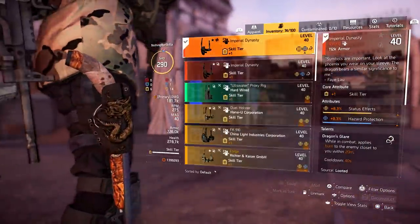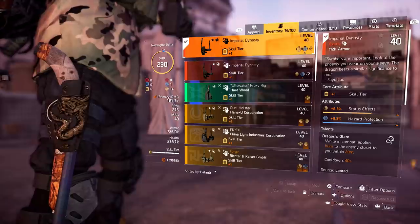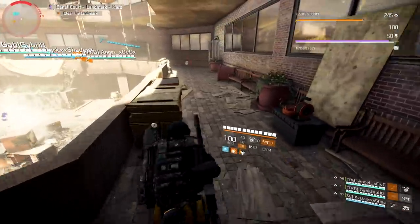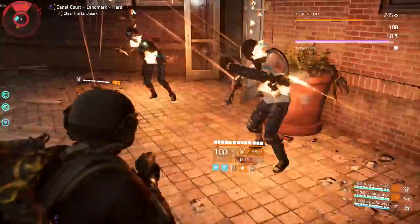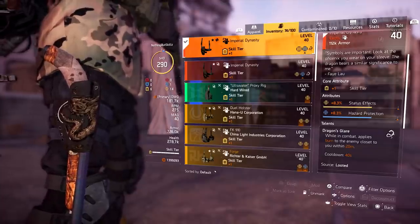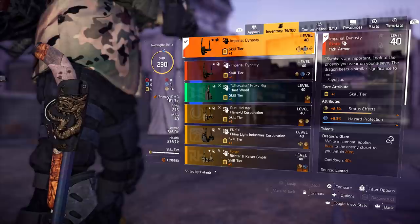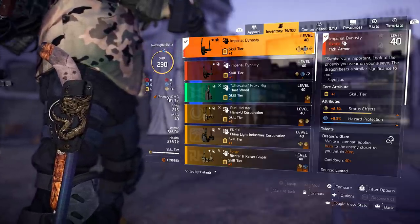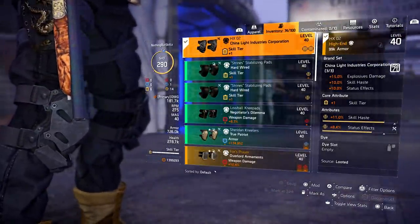For the holster — yes, the imperial dynasty holster. The reason we're running this is because dragon's glare, when in combat, applies burn to the enemy closest to you within 20 meters. Imperial dynasty only burns one enemy, but my backpack talent is going to change that. I have one skill tier, status effects and hazard protection on here — ideally I'm just looking for a holster with status effects maxed out. 8.3 isn't horrible, but I want to max it out.